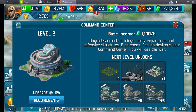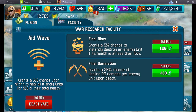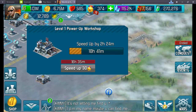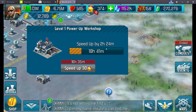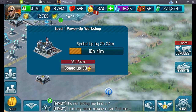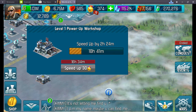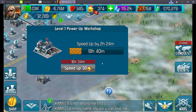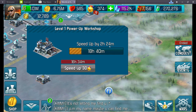You've got to left click and hold on these. So let's have a quick look here. We've got a Power-Up Workshop being built. This is more of a pain in the backside — I'm not a big fan of this one. This Power-Up Workshop, you can speed it up. It's got 18 hours 40 minutes, but if I spend 30 gold stars, it only speeds it up by 2 hours.